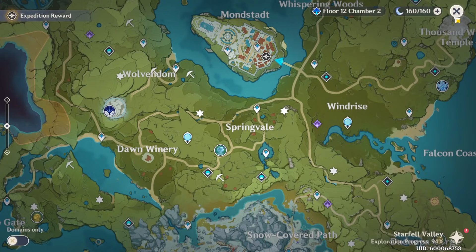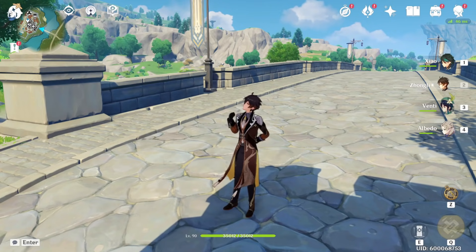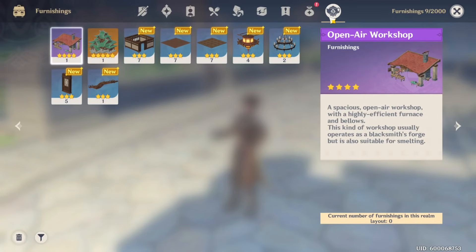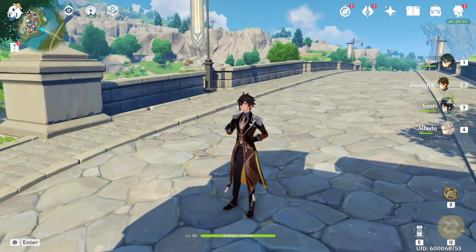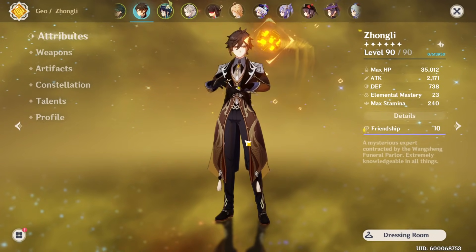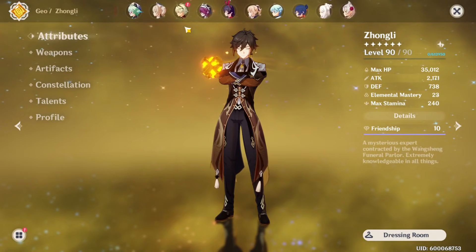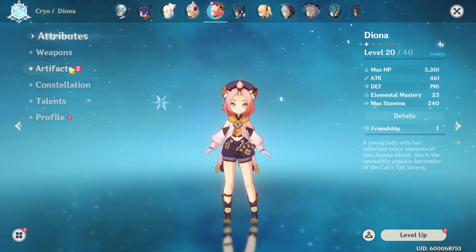A lot of people are talking about her, a lot of people ran it with physical Zhongli and stuff like that. Now, as you can tell from the thumbnail and the title, farming this set was a mistake. I started out with 37 Fragile Resin and I now have 0 Fragile Resin. I'm going to go through everything that I got from these sets that is good, and this is what most free-to-play players are probably going to have.